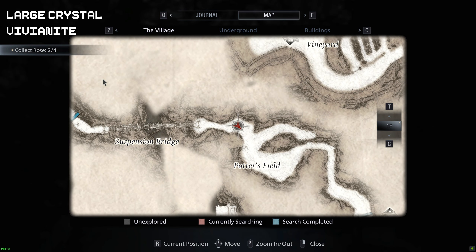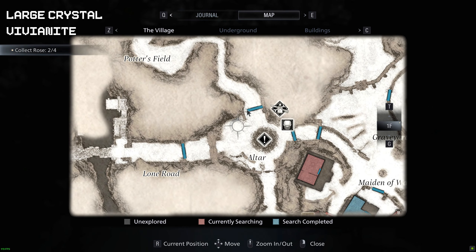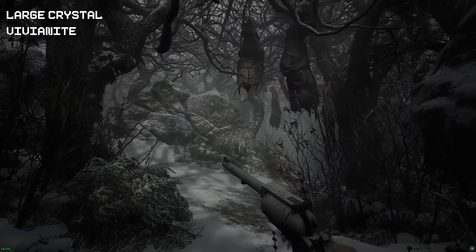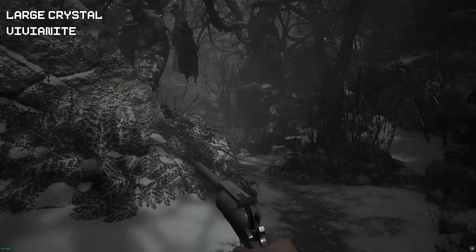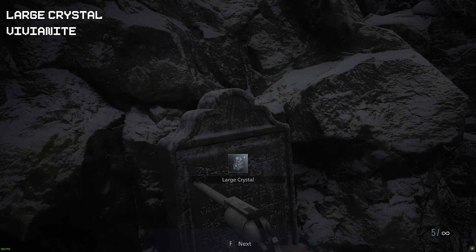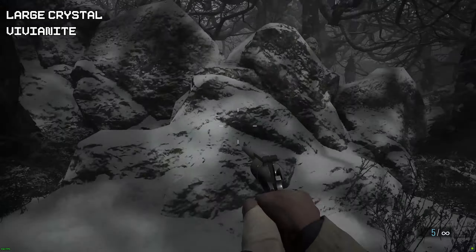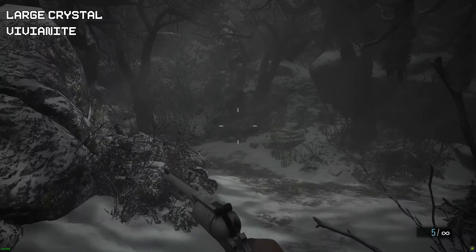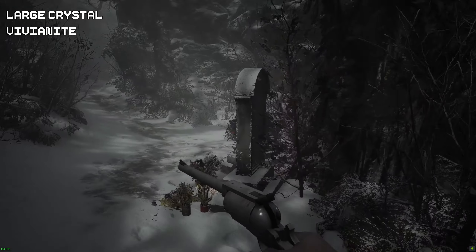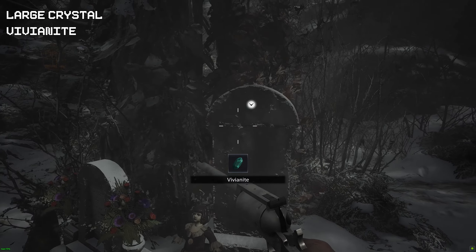We are still in the same area, now going back into the field section. This area is changed up just ever so slightly. If you look on the gravestones you will find two valuable items — there will be a last crystal and the next green crystal, or diamond or gem.